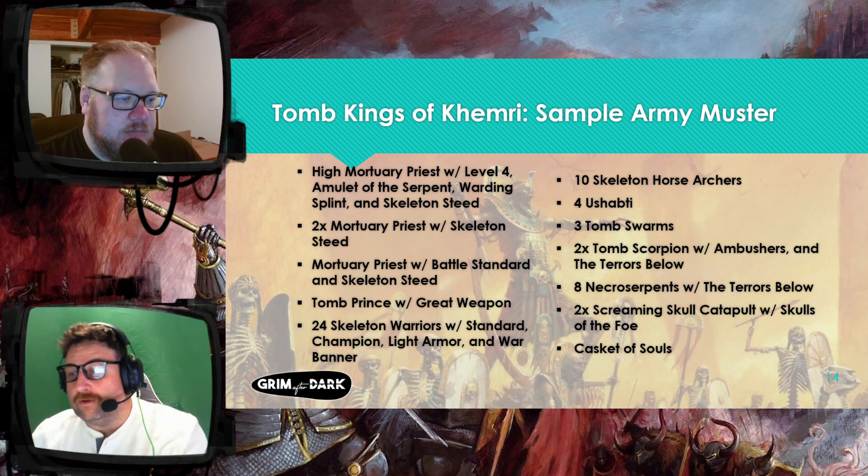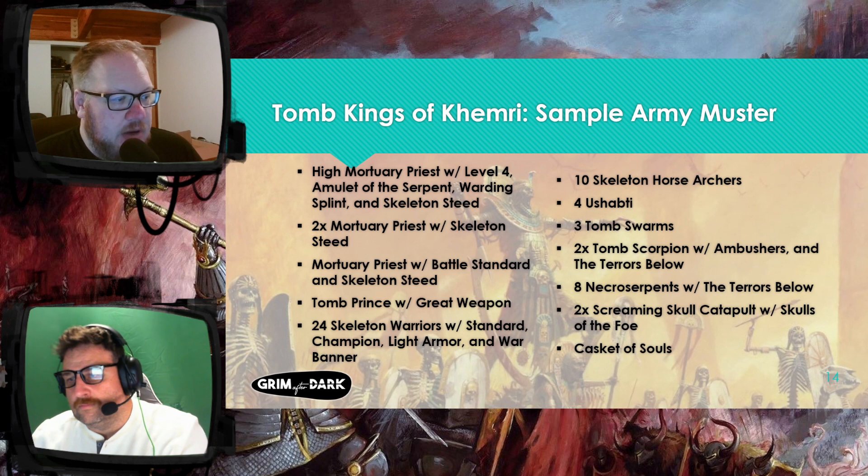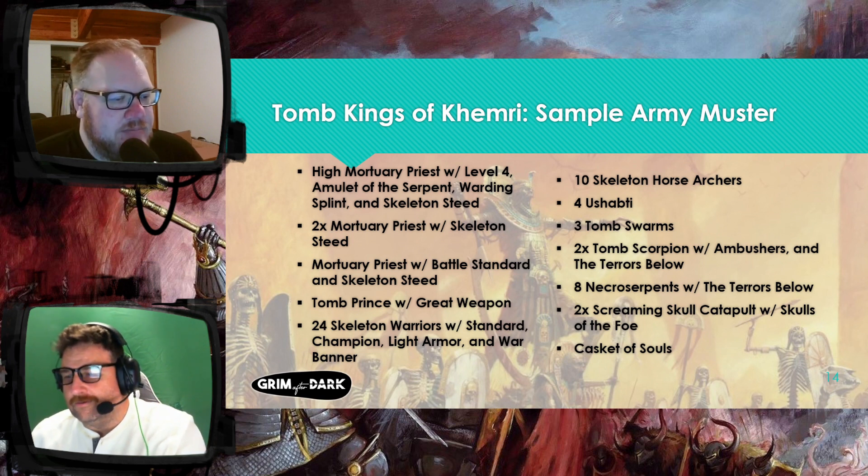Back in the day, when you killed the general, the army would crumble. Is that a similar mechanic here? No — how it works is if you kill the Hierophant, that starts to happen. That's the way it worked in Tomb Kings as opposed to Vampire Counts. When you kill characters — and specifically only royalty in Tomb Kings — they curse you. So you have to take a leadership test or you take some extra hits, like Strength 2 hits with no armor save. Very cool — that's a really cool list.